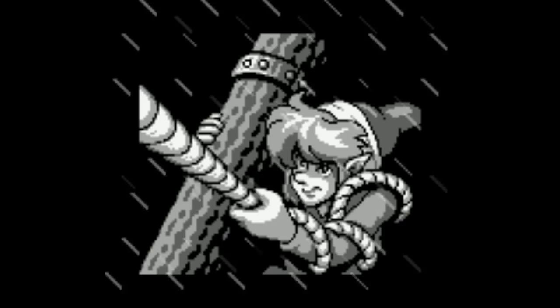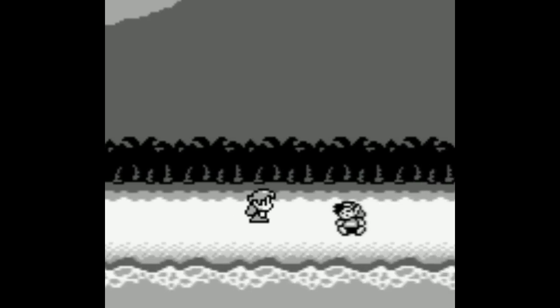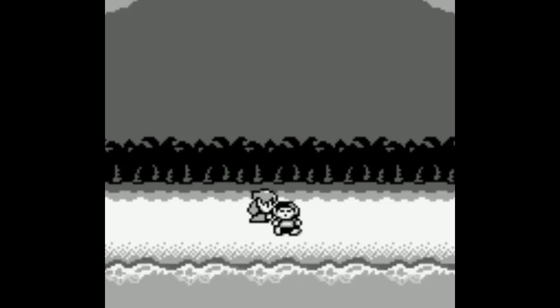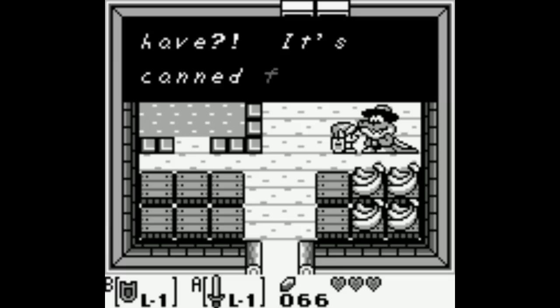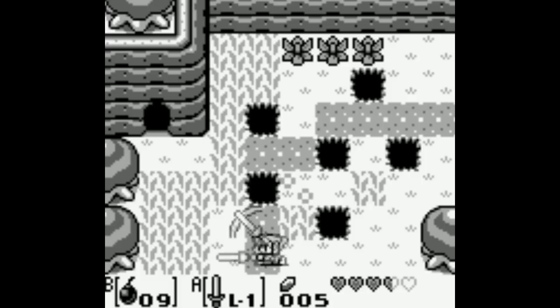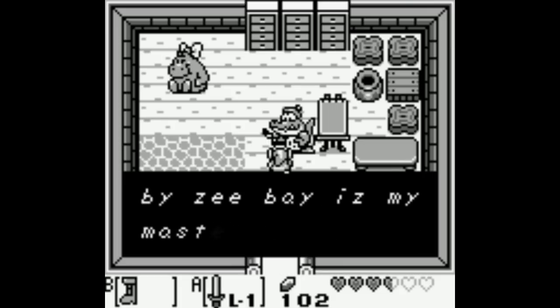As for the story, it goes like this: Link is on a boat, returning to Hyrule from training or something, and he gets shipwrecked during a horrible storm. He's washed up on some island, and in order to get off, he has to wake up the windfish. So to wake him up, you have to collect a bunch of instruments so you can blast the shit out of a song to wake his ass up, apparently. When it comes to Zelda, I much prefer the silly Saturday morning cartoon-type story, instead of the paint-by-numbers save-the-princess stuff that's been done to death. So I appreciate the weird story here. There's a lot of really silly dialogue as well, and I like that.